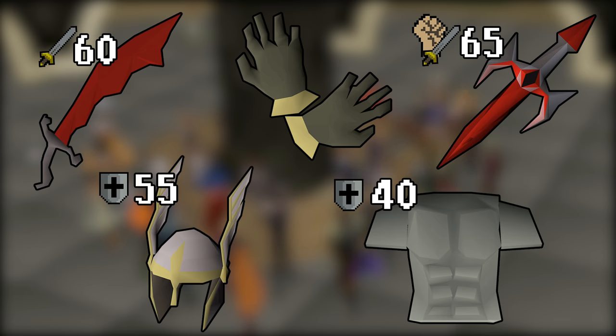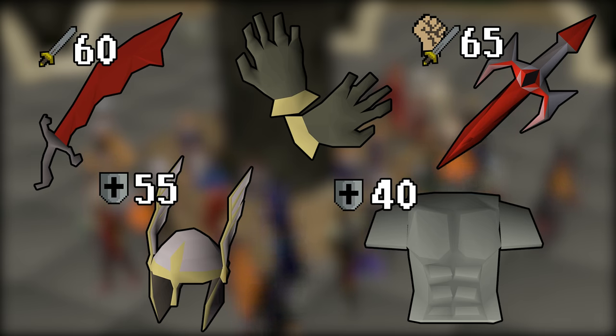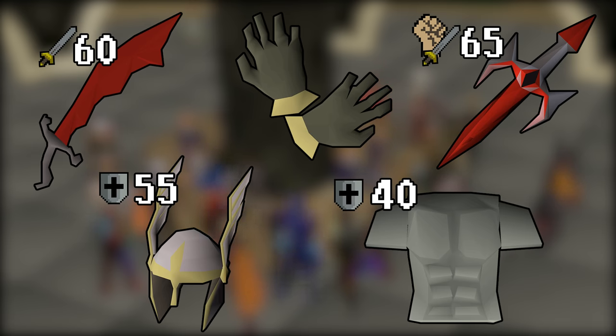Another good upgrade between levels 40 and 70 is the Fighter Torso from Barbarian Assault. It only has a requirement of level 40 but takes a while to get and some knowledge of the minigame — it is definitely worth it. The Helm of Neitiznot from the Fremennik Isles quest requires 55 Defense to wear but is one of the only early game helmets that provide a Strength bonus. The Dragon Defender is also a key upgrade — you need access to the Warriors' Guild, which requires roughly 65 Attack and Strength combined to 130, and should be a high priority as soon as you qualify.